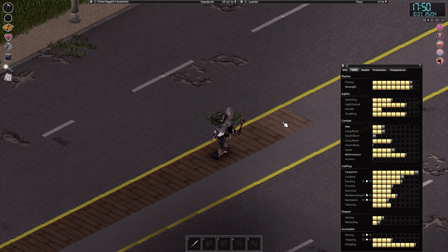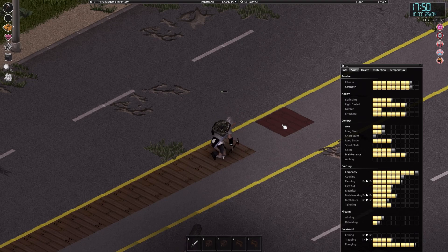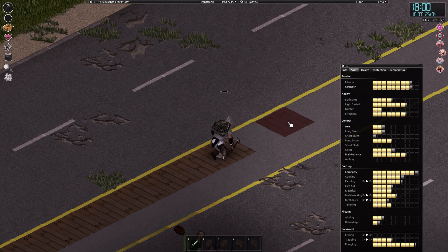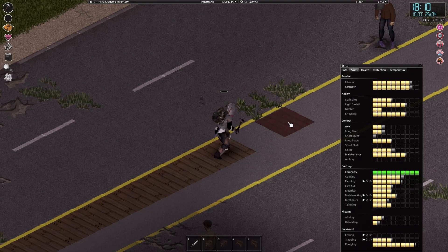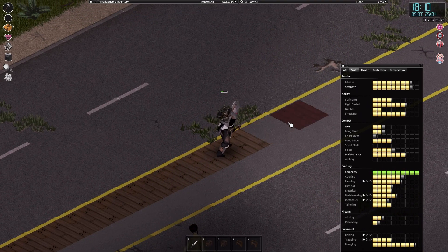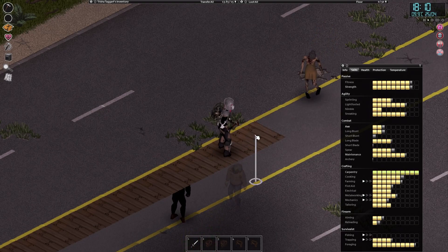I might have enough nails, but definitely not enough planks. I'm going to have to go chop a lot of wood after this, because I believe this is the last lot I have and we are nowhere near. And there we go - we've actually hit level 10 carpentry doing this! That's impressive. Now at least we can build a hunting blind, so that's something good.